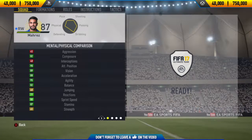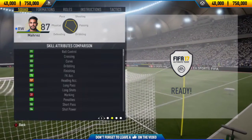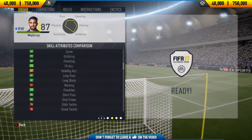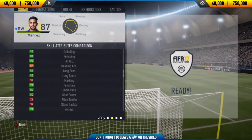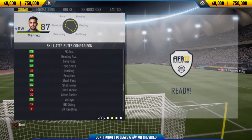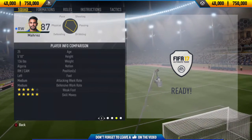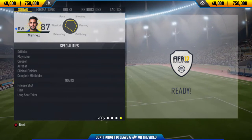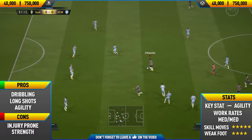His price range on both Xbox and PlayStation is 40,000 to 750,000 coins, but on both consoles now he's going for around 400,000 to 450,000 coins. His standout in-game stats are his agility, his dribbling, his finishing, and his long shots. He has very good long shots in-game, as you'll see from a lot of the clips. He also has a load of specialities and traits, which include playmaker, crosser, and acrobatics.